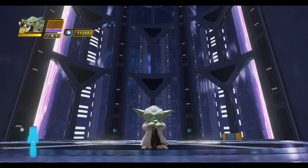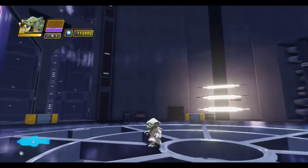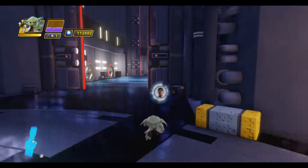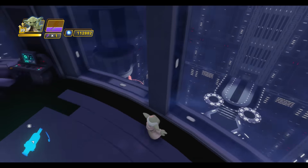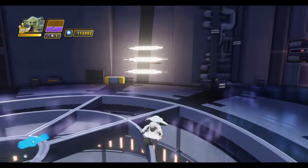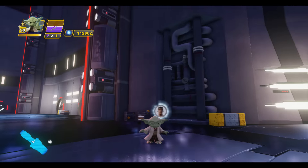Hey folks, it's Dan from DisneyInfinityCodes.com. I'm here in Naboo in the Twilight of the Republic playset hunting for the Force Awakens character Champion Coins. We've located one — Finn is found in Naboo, all the way at the very end of what I like to call the catacombs: the energy station you run through while fighting Darth Maul. The last room it ends in is where you'll find the Finn Champion Coin.